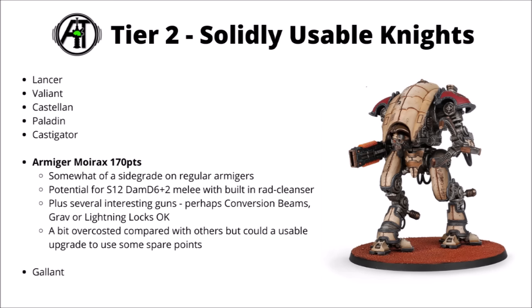Next up, we've got the Armager Moirax for 170 points. This one's perhaps a bit of a sidegrade on the regular Armagers, though does cost significantly more — the regular ones are either 140 or 145. I'd say for that reason it's maybe a bit on the underwhelming side. Probably the biggest selling point, in my opinion, is the option for the melee being a Strength 12 and Damage D6 plus 2 Claw, which also gets a built-in Rad Cleanser as well. For the other weapon, you've got a choice of different interesting guns. I'd probably prefer either the Conversion Beams, Grav, or Lightning Locks to the Volkite. I think you could make arguments for any of them and they're not significantly standout. I probably wouldn't run entire phalanxes of the Moirax, and maybe see it as a bit of an optional upgrade if you're running regular Armagers and had some points left over. Maybe it could be interesting just to have a pretty devastating anti-vehicle knight to counter-charge with — could be a reasonable enough alternative to a Warglaive, or for dedicated anti-horde you could pick up some Lightning Locks.